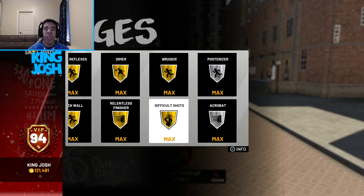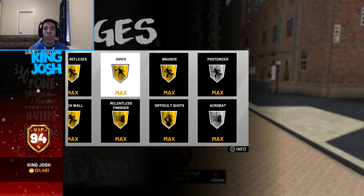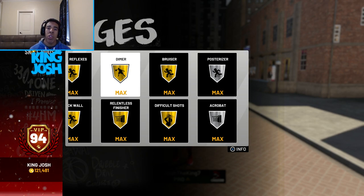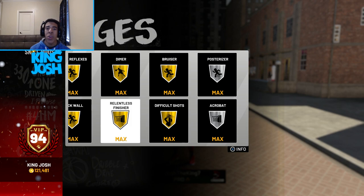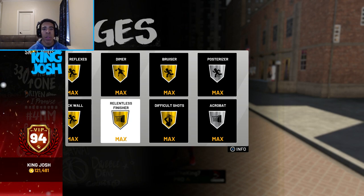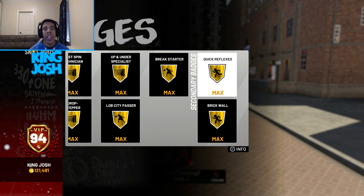With the gold badges I have 10 or 11 total. I have difficult shots which helps with post fades, bruiser which helps me body people, and gold dimer which is one of my favorites — my teammates can hit a lot more shots, especially after I get a rebound and draw a double team. Once I hit 99 overall I'm going to have dimer hall of fame on a big man, which is honestly crazy. I also have relentless finisher, which lets me take standing layups on guards all day even when heavily contested.